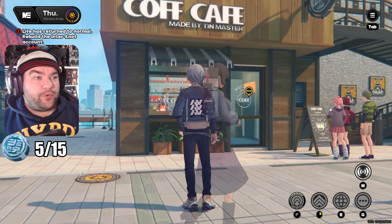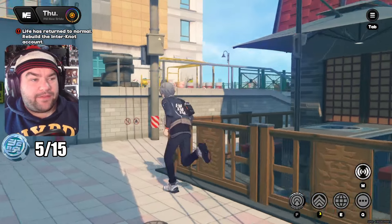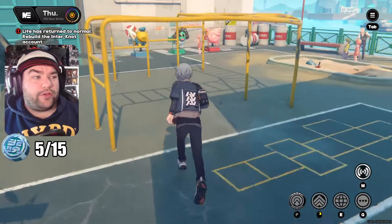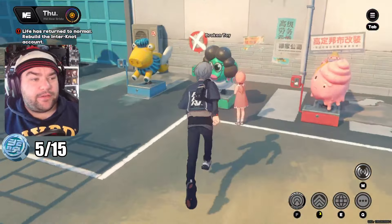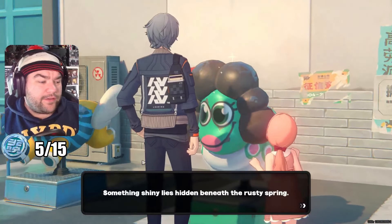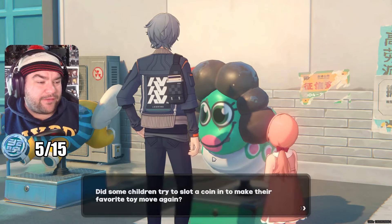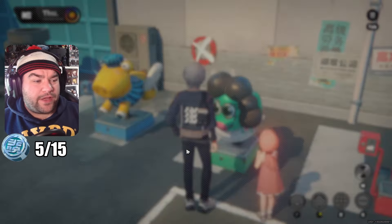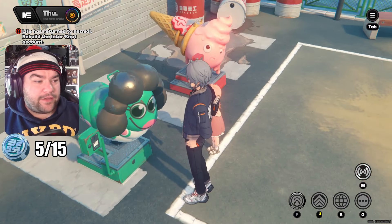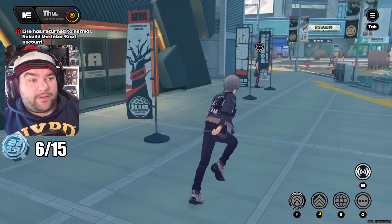Going to Lumina Square in the afternoon, we teleport to the Coff Cafe, go left, and head up into the little playground. We're going to fix a broken ride. A poor little girl under the monkey bars asks why it's broken — something shiny lies beneath the rusty spring. Someone tried to slot a coin in to make their favorite toy move again. If we pull that out maybe it'll start moving. It is a caterpillar ride, that's true.